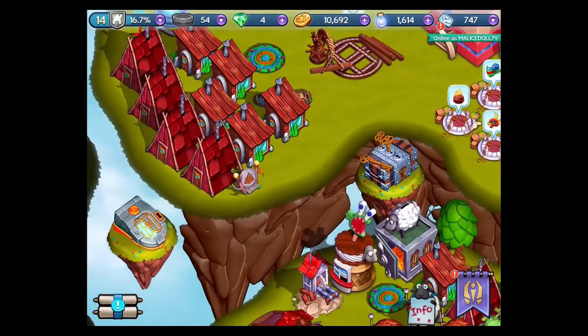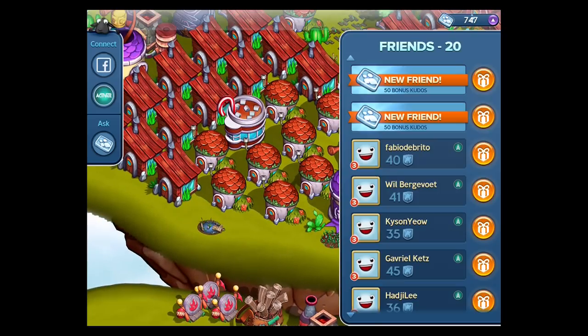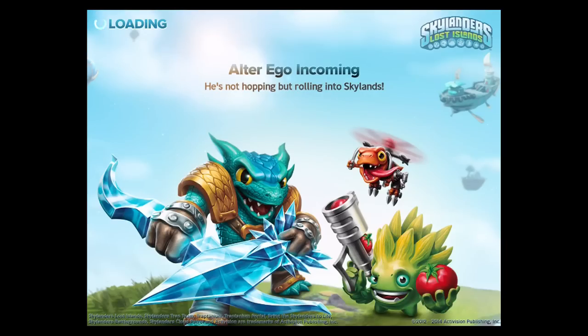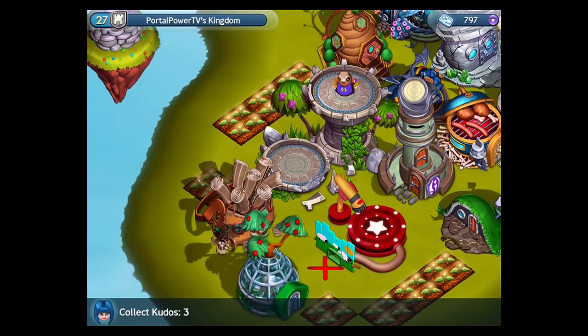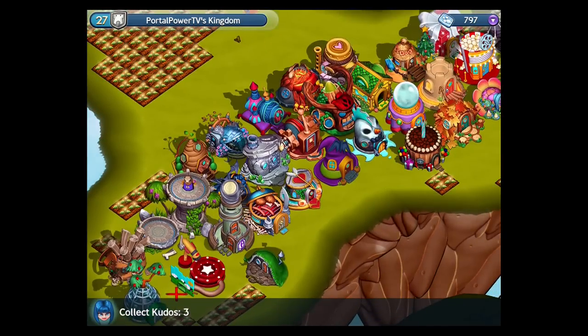All right, everything is pretty much set up. I think I'm gonna call it quits — oh wait, wait wait. I gotta go visit new friend Portal Powers TV. I'm gonna send him a message and go explore his place. I want to take a picture — yeah, he asked me when I was gonna go visit and I'm going right now. Let's go visit your place and see what it looks like.